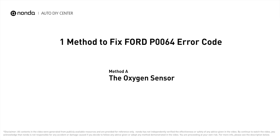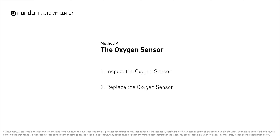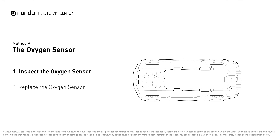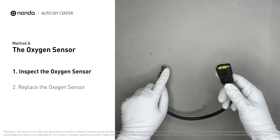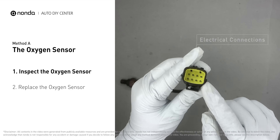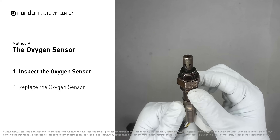Method A: the oxygen sensor. This oxygen sensor is located right after the catalytic converter. Bank two is on the side with cylinder number two. Sensor number three is downstream of the last catalyst in the exhaust system.